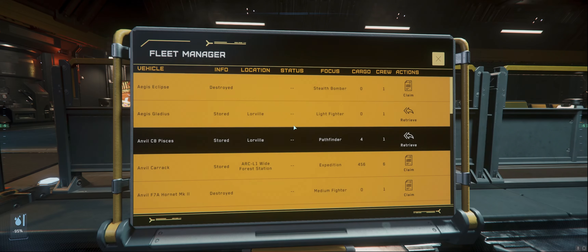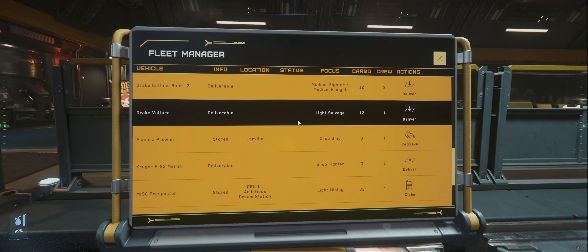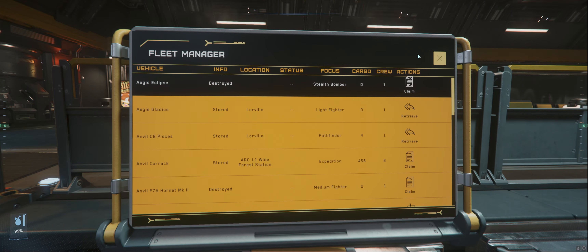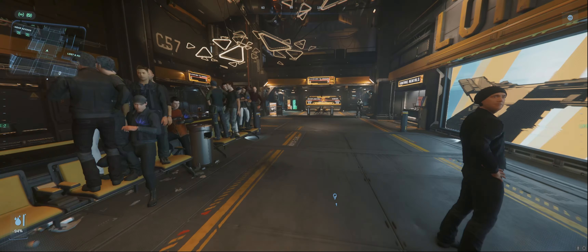Okay, so you come to the ASOP terminal and you have one singular list of all your ships. This thing is due for a major overhaul because we have so many ships in-game, and players like myself have more ships than we want to scroll through. Why not have a toolbar across the top with little icons — a jet fighter, a mining laser, a box for a cargo ship — categories to narrow down your search? Let's pull out the Gladius, go to hangar 9, and here we get a marker. That's really nice. Why don't we get a marker in the clinic? Because that would also be nice.